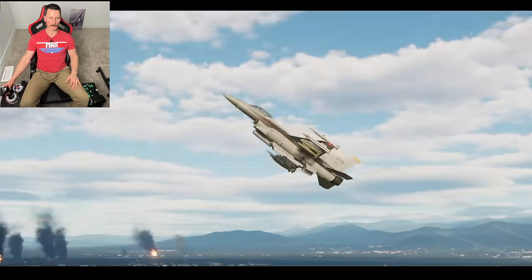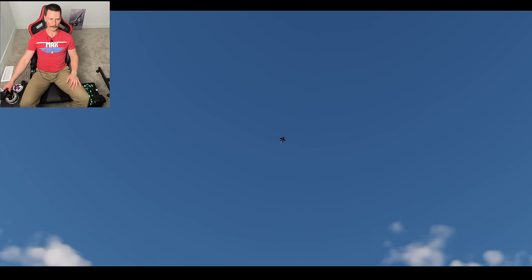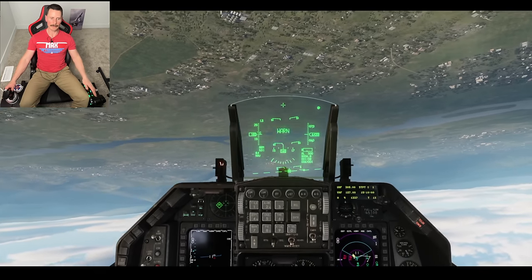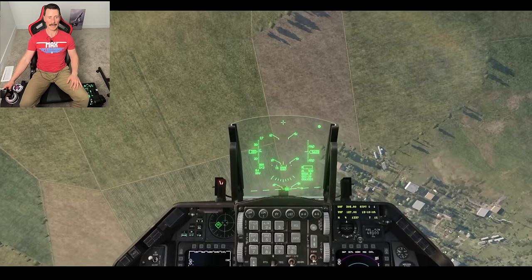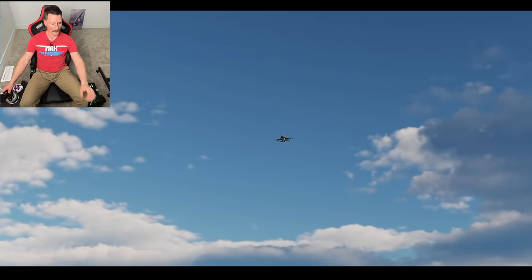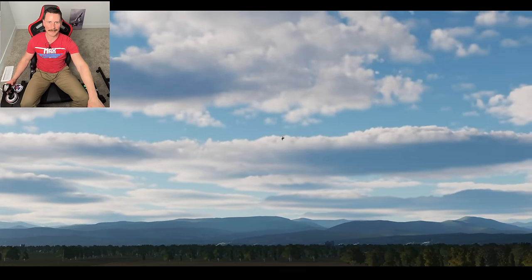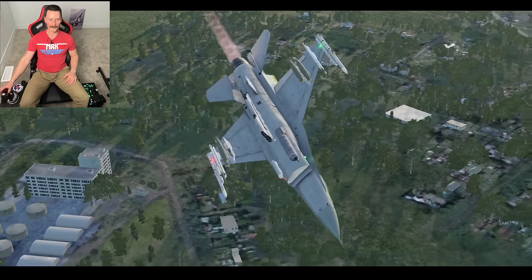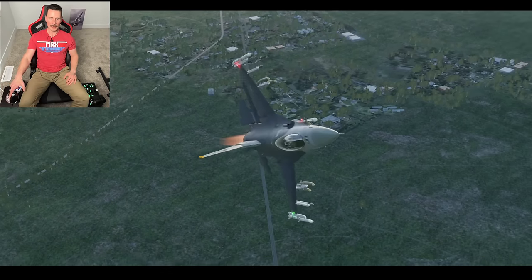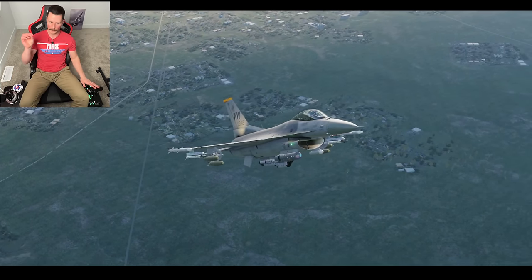Let's do a loop — throw it in max afterburner, kind of a muscle climb, and I'm going to ease towards the top. Let's see if we have the energy to pull it around. We've got 6,000 feet, a little off kilter there. Keep it in max afterburner and continue to pull this thing around. It's going to be a tight one, but this gives you an idea of the maneuverability of the Viper. Maneuverability is great, the turn rate's awesome. I think the roll rate would actually be a little bit faster in real life — that was full stick deflection. Maybe a little quicker roll rate is what I'd be looking for.